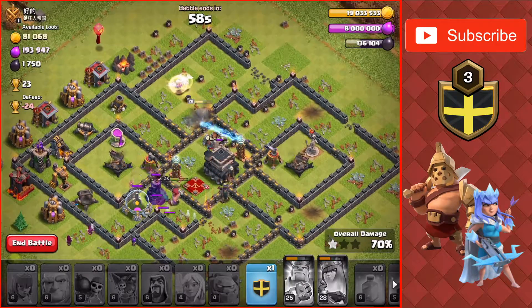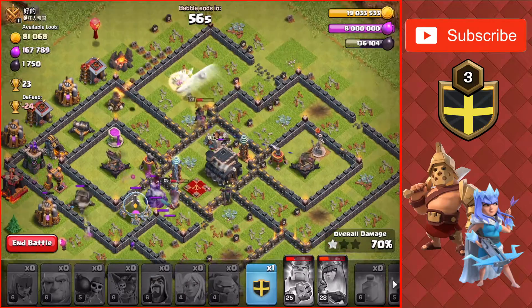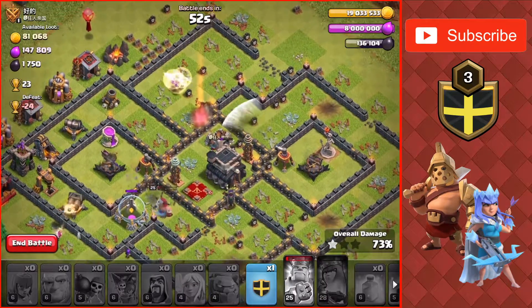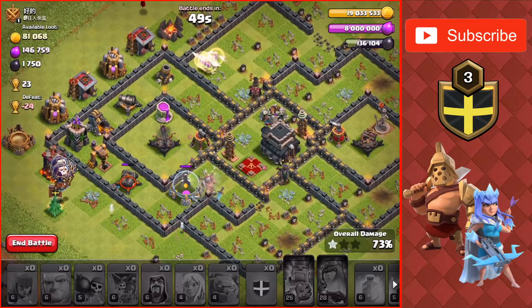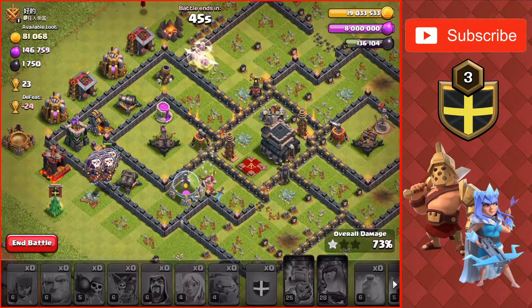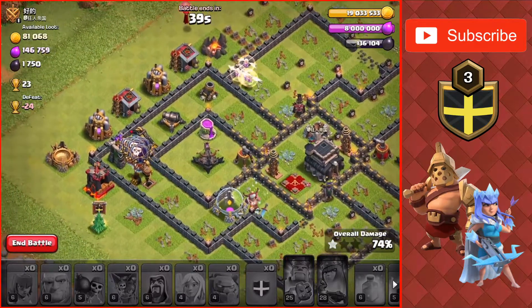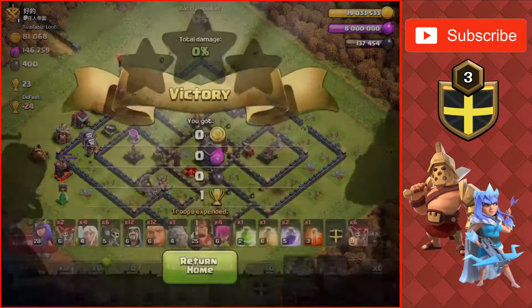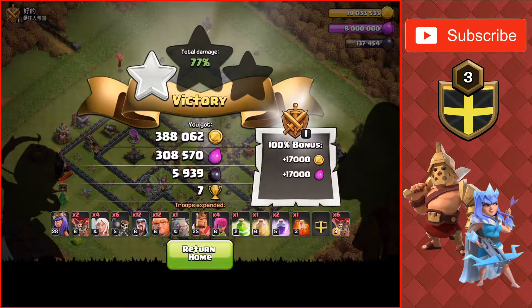Going to see if these Wizards get to the drill but they won't because that Cannon will take them out. The King is getting taken down. The only thing left to take out that drill is my Clan Castle Balloons. Putting them to take out that Cannon and then going up to take out the Archer Tower — trying to see if they will take out the drill, and they do. We only missed out on 400 Dark Elixir which is in the Town Hall, but that's not a big deal.